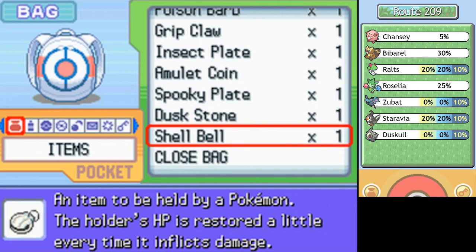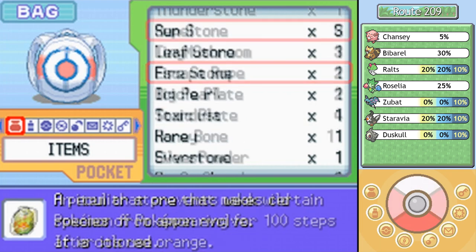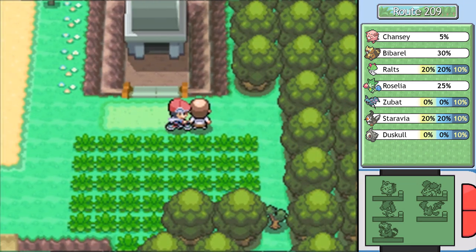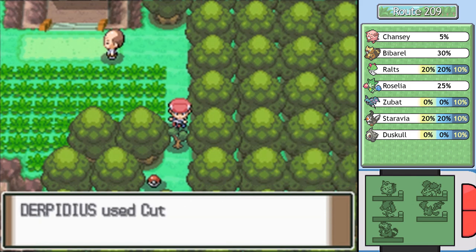I guess I gotta use another Repel. I'm just kind of trying to eat through my regular Repels at this point. I know I could be using my Supers, but I already bought these regular ones — I might as well use them up and then move on to my Supers. It's not like this is a long patch of grass or anything. We go over this way. 'Where Departed Pokémon Sleep' — this is the Lost Tower. We have a bit of a dungeon ahead of us.